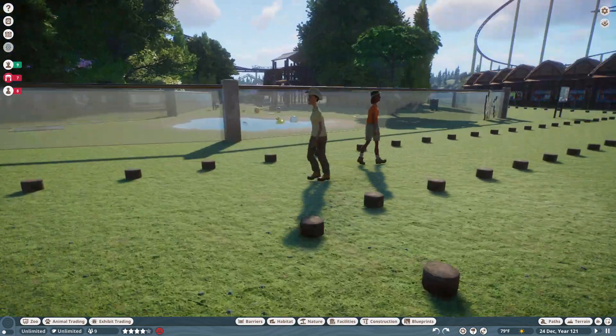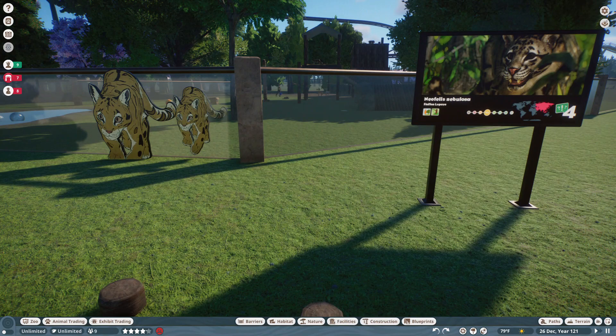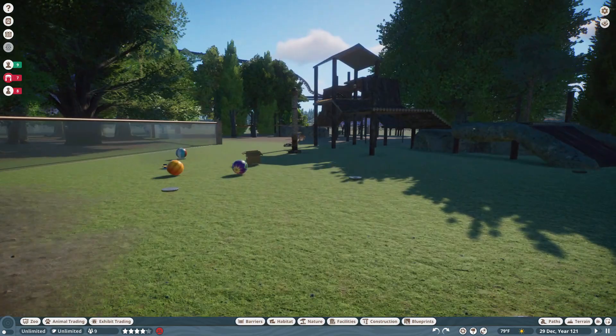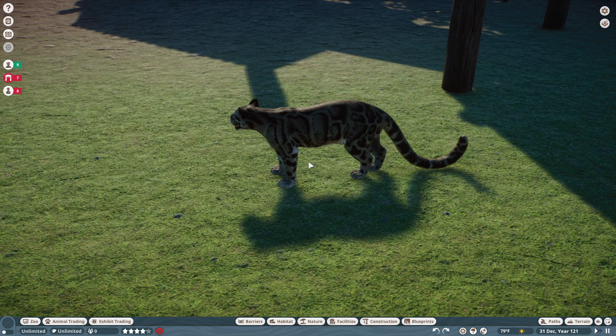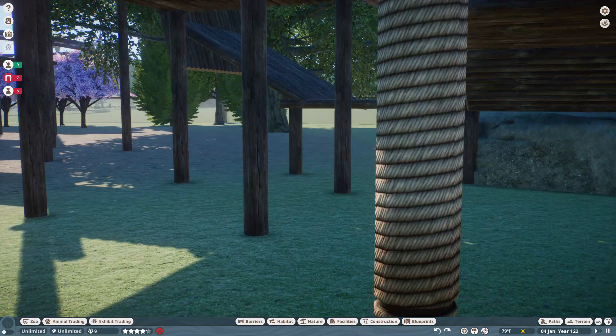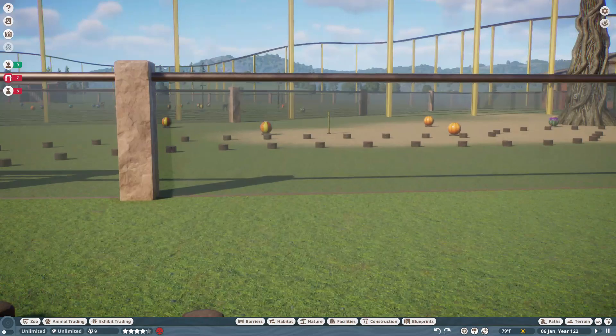Across from it we have the clouded leopard, I believe. Not seeing anybody though, so we'll go in and see. There's one napping. Oh cool tower they got. There's one intersecting a pole. So yeah, there's the clouded leopard — very cute.